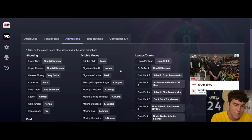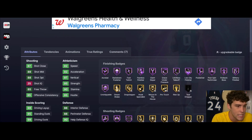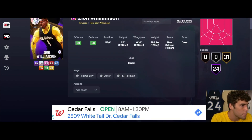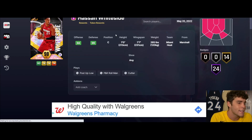Zion is obviously just a free reward you get right away. He's going to have the Zion base, which he does - pretty gross quick dribble style, Kobe size-up escape. The card isn't going to be terrible. He's got a pretty bad release but this card is going to be more than usable at the power forward position. Outside of the release, he is going to be just fine and I'm pretty sure you get him right away.